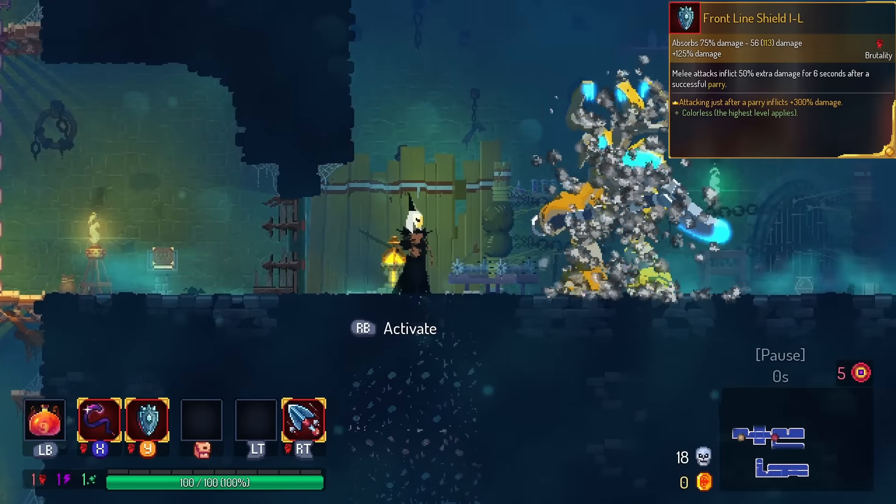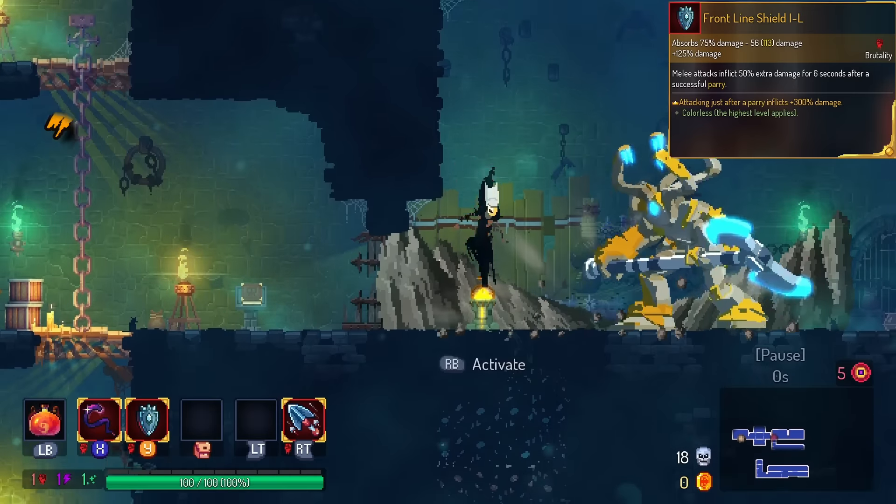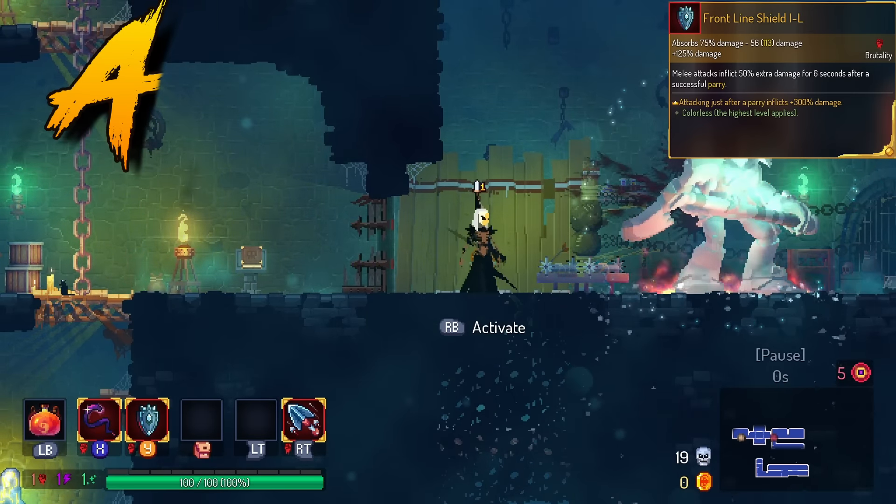Frontline Shield gives you bonus damage on the next melee attack after a parry. You can get that on the normal one, but we're gonna put this in the A tier because this is what you always want on Frontline Shield anyway.